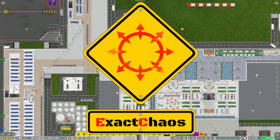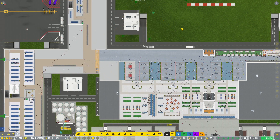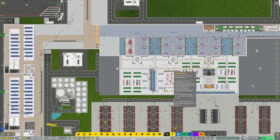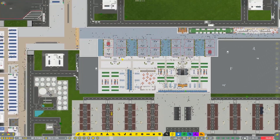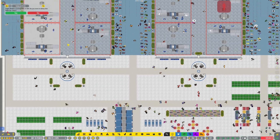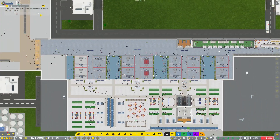Hi guys, I'm Exactcast and welcome back to another episode of Airport CEO. This airport is really, really busy — we're over the 4,000 passenger mark and that's just climbing. That seems to be where we're at most of the time. What we'll try and do in this episode is continue to optimize the efficiency we have over here by doing a few things.